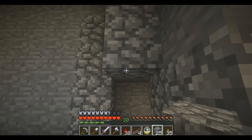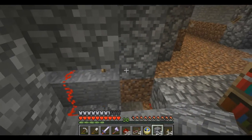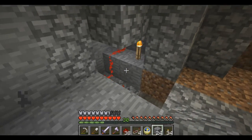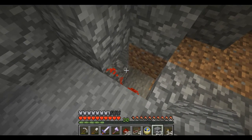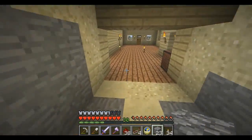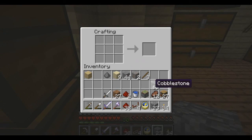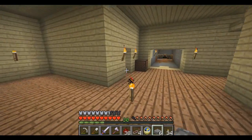Get a torch in there, a block there, and that'll have to be a half slab — do I have any? No, I don't. Shut up zombie, you're the worst. Probably had some half slabs already made — whatever.